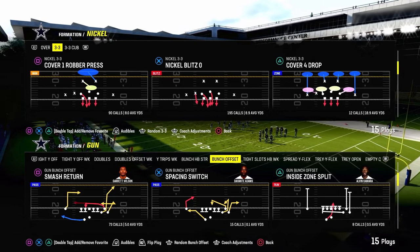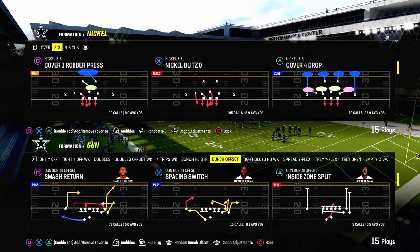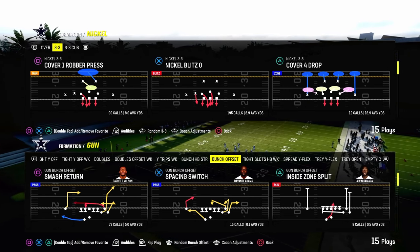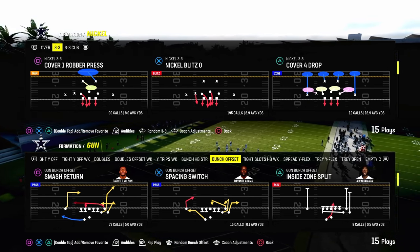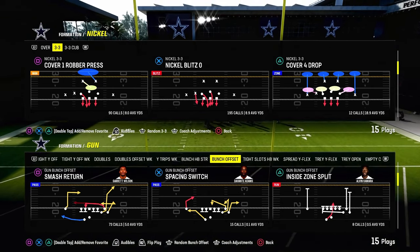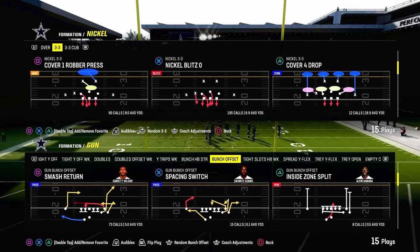This is quickly becoming one of my favorite plays in Madden 24 — it is Smash Return out of the Gun Bunch Offset formation. We're actually in the Bengals playbook today, but you can find this play out of a ton of different bunch offsets. One of the most notable ones is the Colts and Eagles bunch offset as well.